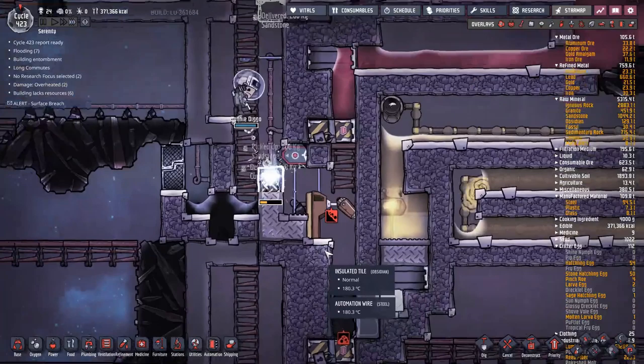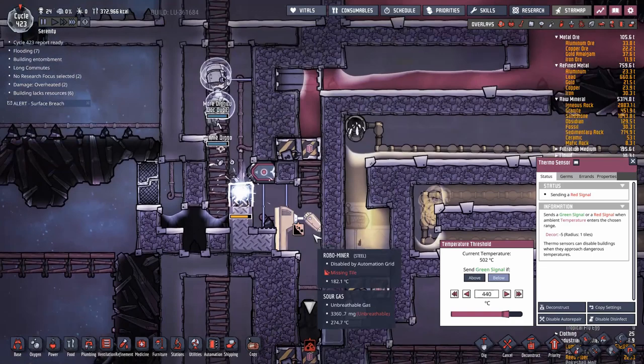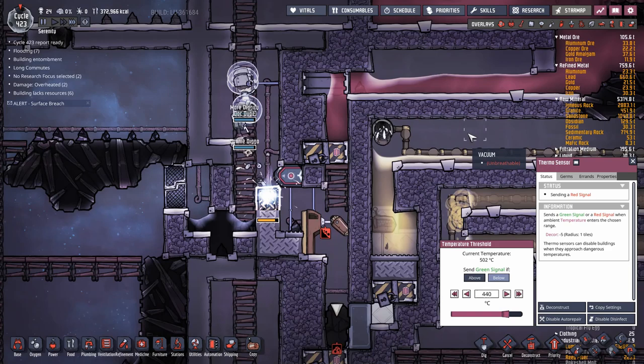While all this is going on, my carbon dioxide levels are still getting more and more out of control, but we've got time. I'll probably have to do some automation rewiring. What temperature is this at? We've got about 60 degrees of temperature to work with before this cycles, so I've got to do this quickly.